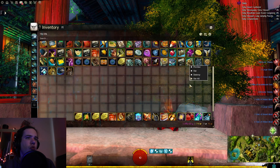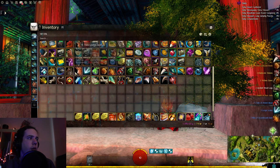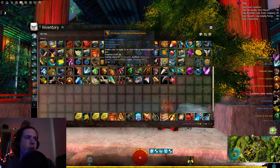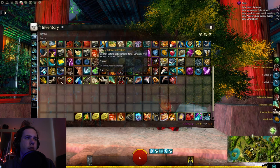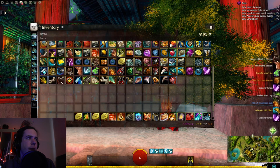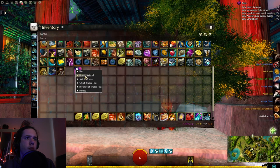And finally the End of Dragon Material Bags - lots of materials here. We got 24 of the Resin, 36 Jade, a lot of Fish, some Ecto, a few Tales of Adventure. Not a bad mix there. And an Opal Crystal as well.